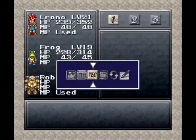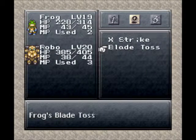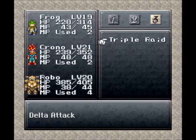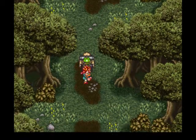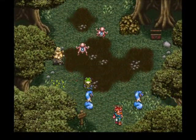Frog didn't learn any new techs because he's not getting tech points, but we got some new dual techs and our first triple tech of the game. Let's take a quick look at those. We got the Blade Toss, which is basically sword strike combined with one of Robo's moves. And we have Triple Raid, our first triple tech of the game, where all three characters contribute - Frog and Chrono do X-Strike while Robo does the Robo Tackle. Let's get out of here and head to the End of Time.